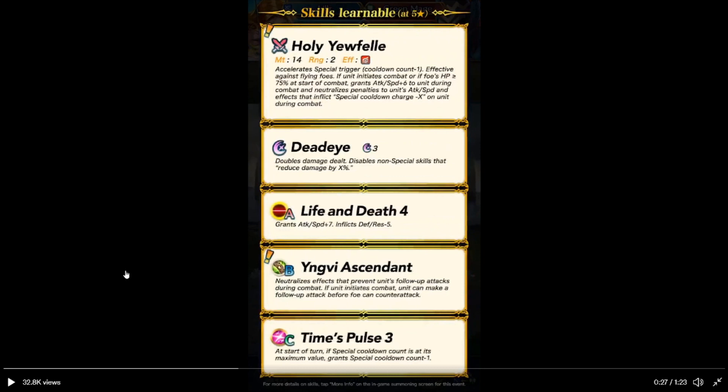And effects to inflict special cooldown minus X on units during combat. So, she'll pretty much be getting an easy charge — her special isn't going to drop, won't be slowed down. Deadeye free charge. Two things to the weapon: deals double damage, and non-special kills reduce something by X.